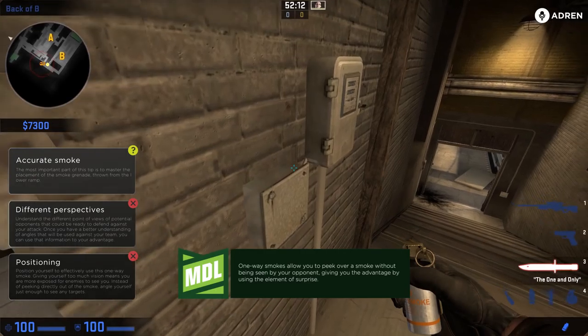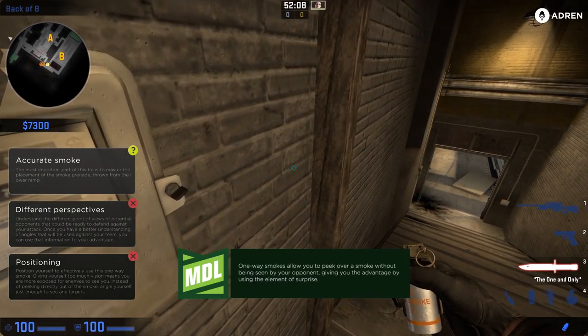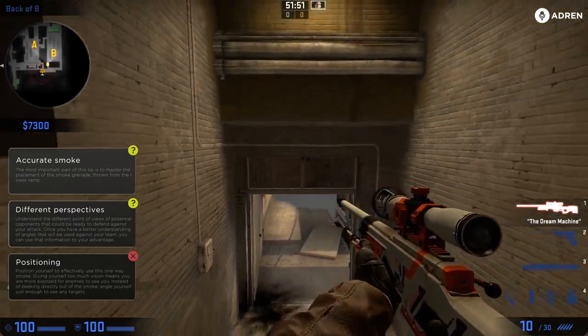What you're going to do is come against this wall here and go until you can't move anymore, so you're snugged up against the corner. Then aim right where the door meets the sidewalk, just right there, and the smoke is going to go down in between the train.